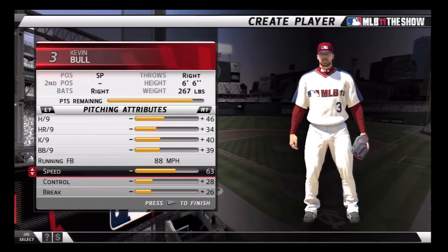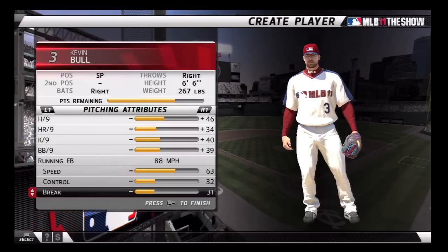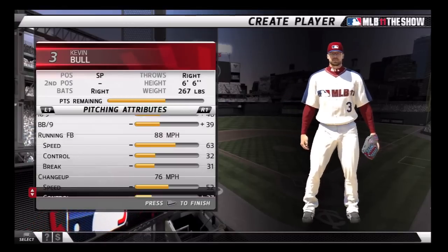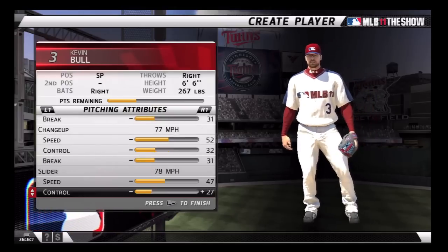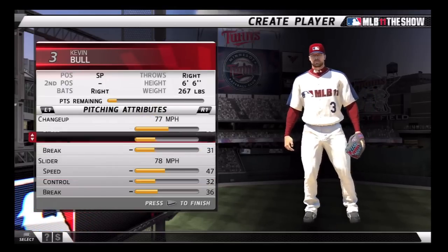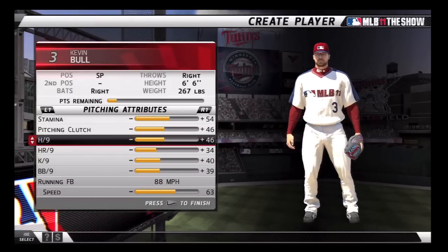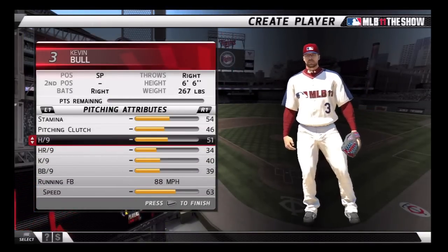I also put some into my H3-9, which is your hits per inning. It helps you limit the amount of hits you get against you — at least that's how I take it. I could be wrong. If I'm wrong, just post a comment, but I'm pretty sure that's what it is.